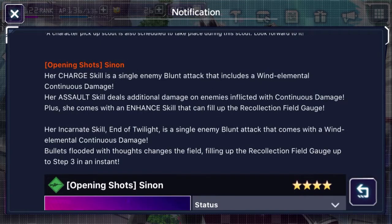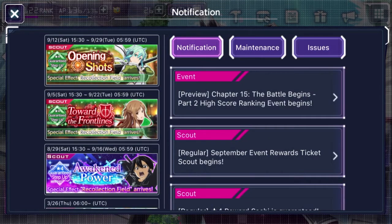We already have two wind units, and we may receive another one but it's highly unlikely as we already have two units released for this wind rank event that's coming up. On their Twitter, they did feature a way to build up the recollection ability, but their main selling point right now is giving us the recollection field background, which is not needed as it doesn't change anything in terms of damage or power-ups.